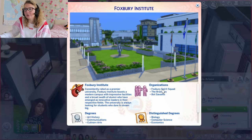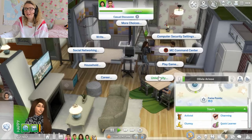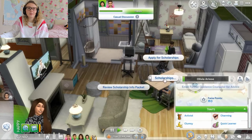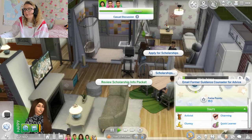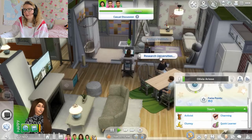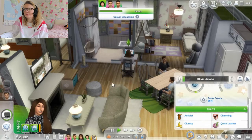Foxbury has different organisations — that's interesting, I didn't know that. We've got Spirit Squad, Brainiacs and Bot Savants. You've got all the same normal degrees as Brightchester, and then in the distinguished degrees you have biology, computer science, economics, physics, psychology — which I like the sound of, I did that in college — and villainy. I think one of the Pleasants is actually doing villainy. Is it Lily Pleasant? So let's email the former guidance counsellor about scholarships, review the info packet, and research Brightchester. We want to apply for scholarships.